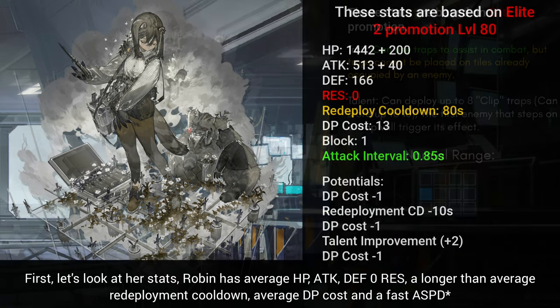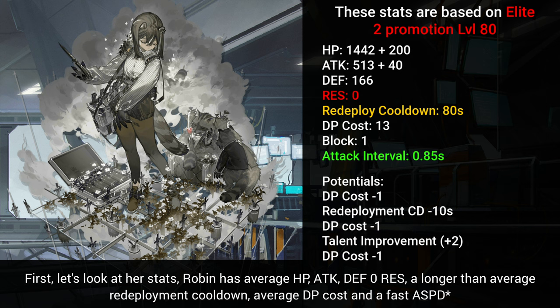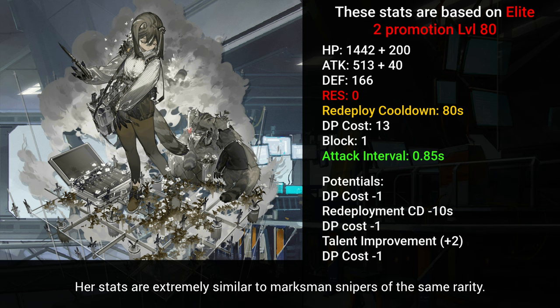Let's look at her stats. Robin has average HP, attack, defense, 0 resistance, a longer than average redeployment cooldown, average DP cost, and a fast attack interval. Her stats are extremely similar to marksman snipers of the same rarity.